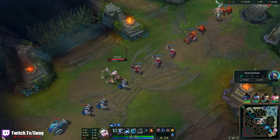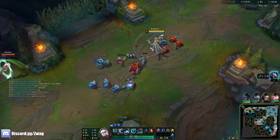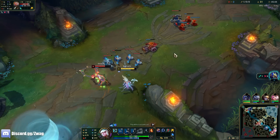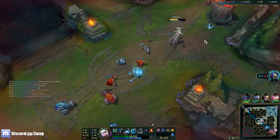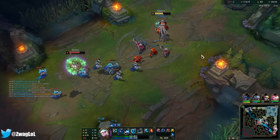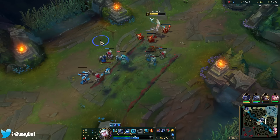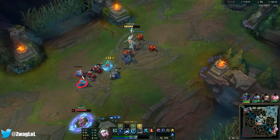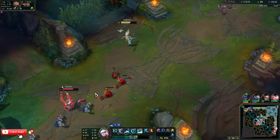I gotta be careful — Kiana and Briar can like one-shot me, but at least I was able to peel them off. After that gank Briar's definitely gonna be back. I have ult so I can push her away or shield myself. Kiana's kind of out of mana so I don't think they can kill me. I just need to fit in an auto attack after W because then it applies Cheap Shot.